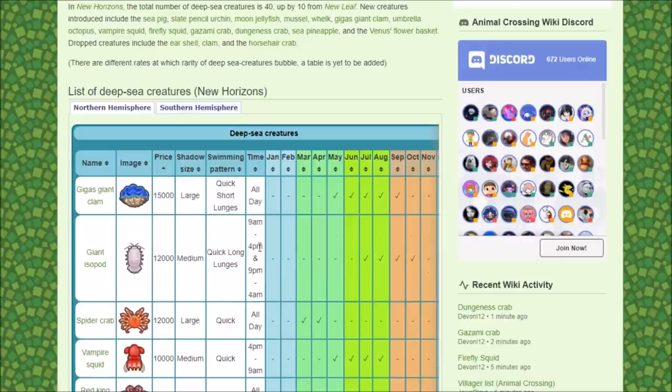What I've noticed is the Giant Isopod appears 9am to 4pm and then 9pm to 4am, during July, August, September, and October. The Gigas Clam is July all day. So as long as you're playing during the summer months, you're going to have a good chance of just finding a 15,000-bell sea creature, which is really good.